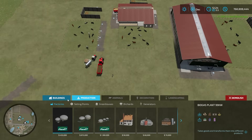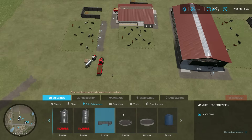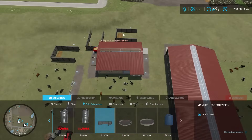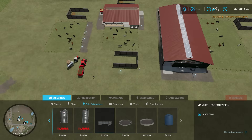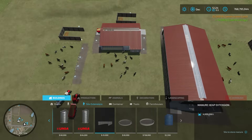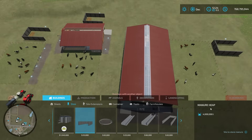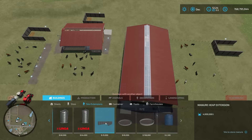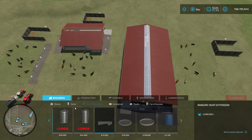If you want to collect manure from your cows, go under Buildings, Silo Extensions. You need the manure heap extension — not the manure heap silo. Place the manure heap extension as close to your cow pen as you can. It holds four million liters of manure. Make sure you're selecting the extension, not the silo.